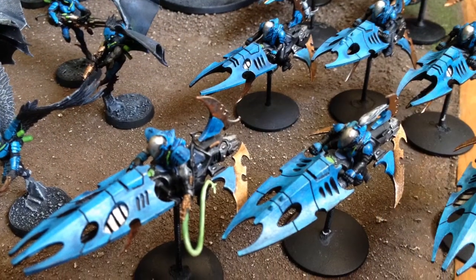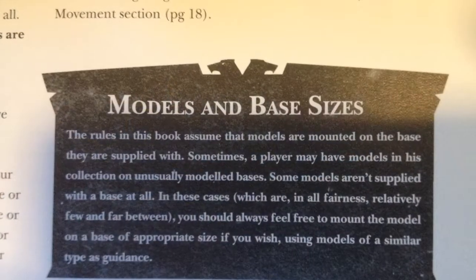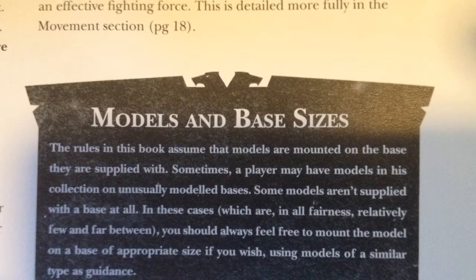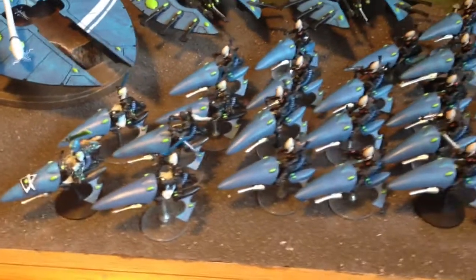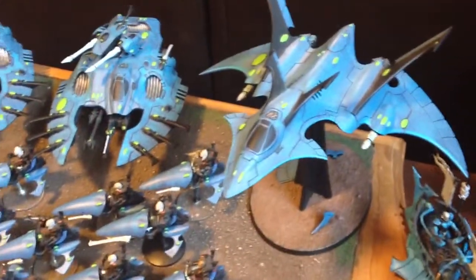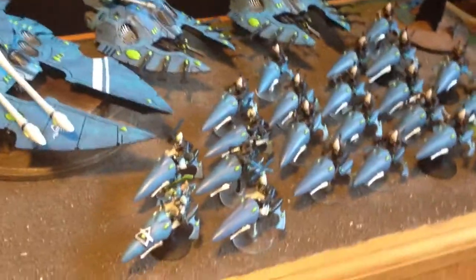With that said, you can control the people you play against. If a tournament organizer is giving you grief, show them the rulebook — it's on page nine — and just let them know, hey, this is the bases my units came with. Just like my jet bikes: they came with the smaller bases, not the larger ones, so I'm okay to play with these units. If the tournament organizer continues on, then graciously step out. Maybe that's not the tournament for you. Same thing with playing against other people — you can choose who you play against; you don't have to play somebody if you don't want to.